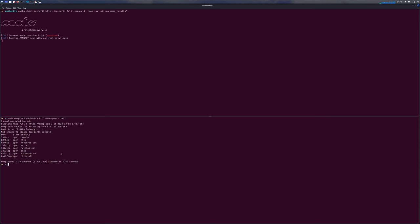The full port scan is still running, so let's start by enumerating the RPC service on port 135. RPC client with anonymous logon, specifying our host authority.htb. Let's try to get domain users with enum domain users. Seems like anonymous access does not allow us to perform that action. Let's try query user groups as well — it's denied anyway. Let's exit out of here and move on to LDAP.